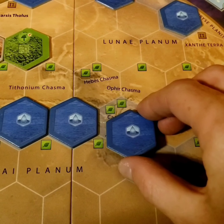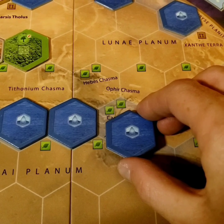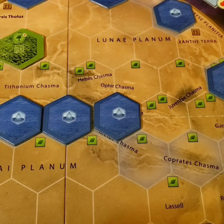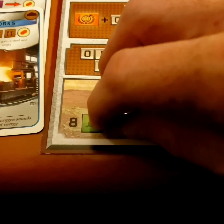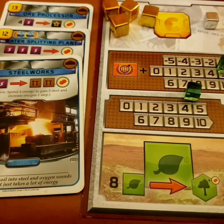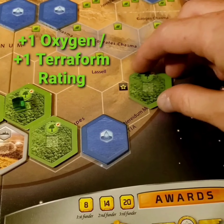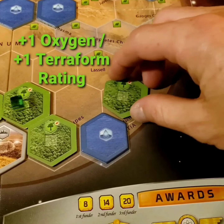Going from negative two to zero degrees Celsius boosts my TR one more step and allows me to place an ocean tile. Placing it here, I'll get two more plants, bringing me from five to seven and boost my TR one step. And spending my remaining seven plants, I can get myself another greenery tile and a bonus of a titanium.